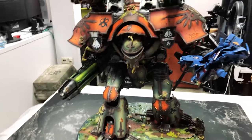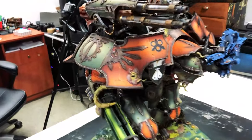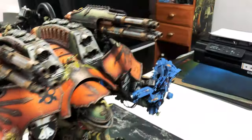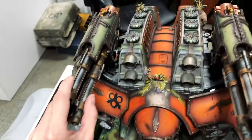This is the Death Guard color scheme, basically mixed a little with Nurgle. And this is also a magnetized mini — here is magnetized, here is magnetized, and the weapons are magnetized as well.